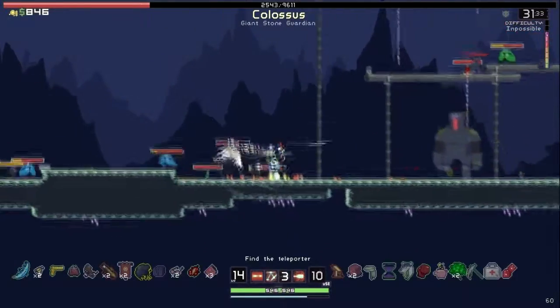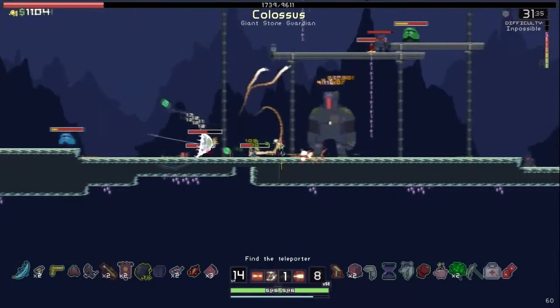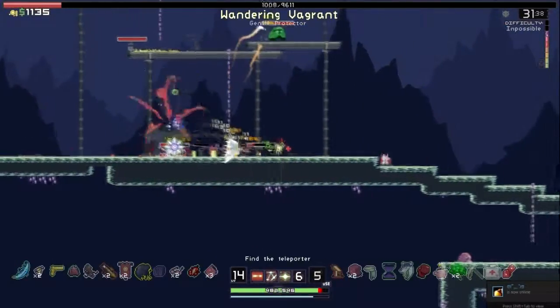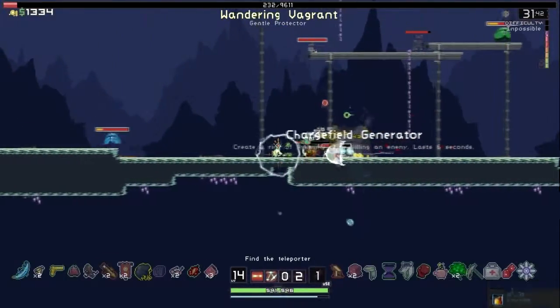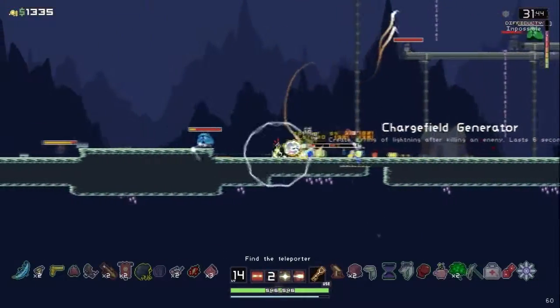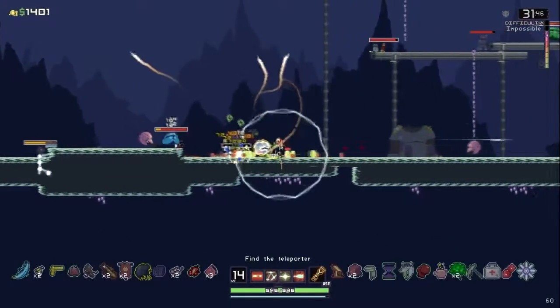This is going to be... If I can kill the colossus, that'll be good. Alright, there's the colossus down — good, they gave me that electric shield. That's a terrible item.